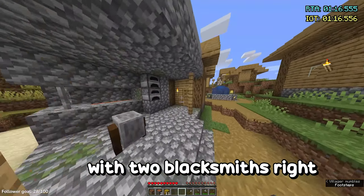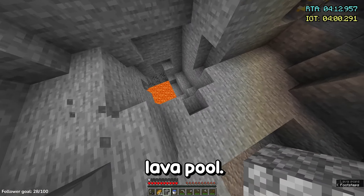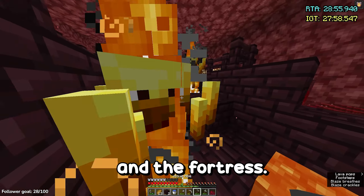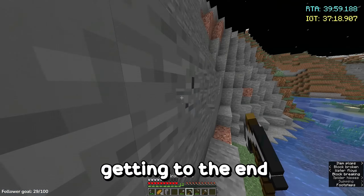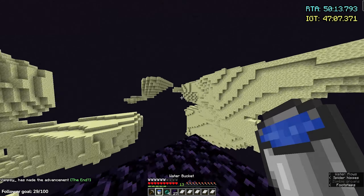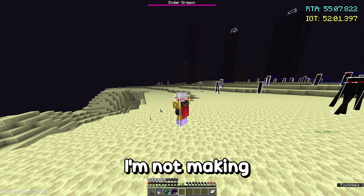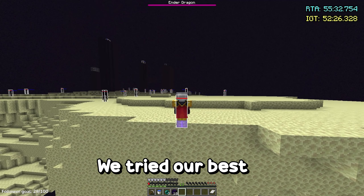We started the run with two blacksmiths right next to each other, saving a lot of time. Digging down to find a lava pool, we made it to the nether in under 4 minutes. After clearing the bastion and the fortress we finally got out of the nether, but trekked for way too long — getting to the end in 45 minutes, past our 30-minute mark. We went in anyway but horribly failed at bed bombing, and on half a heart we had to call it. It was a good run though.